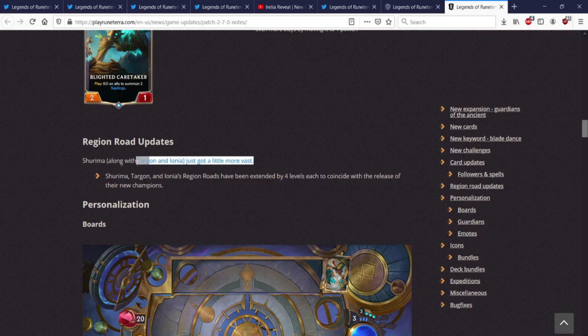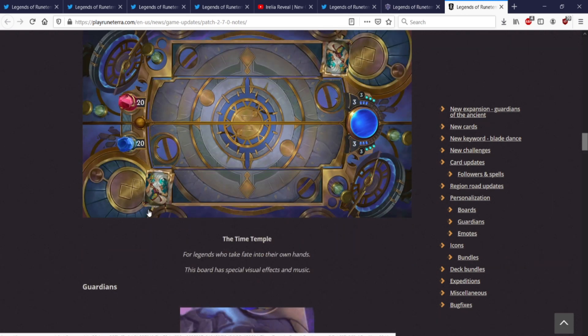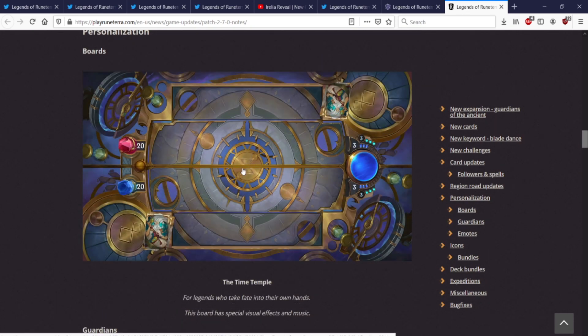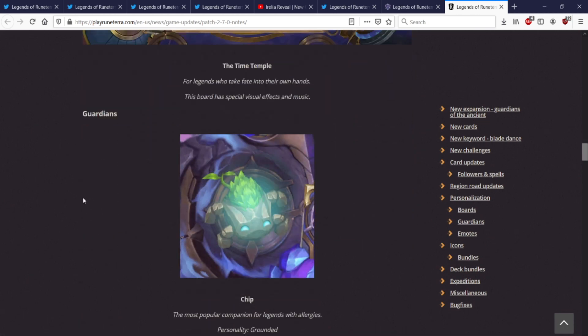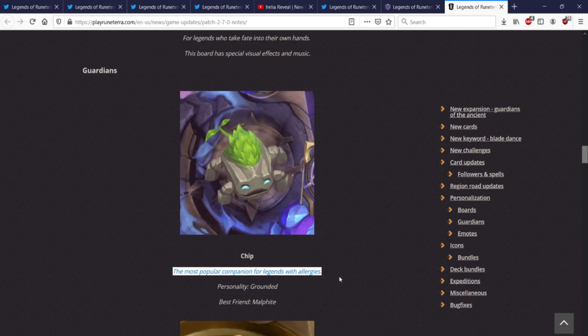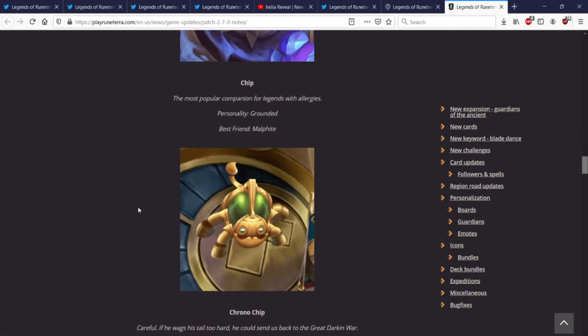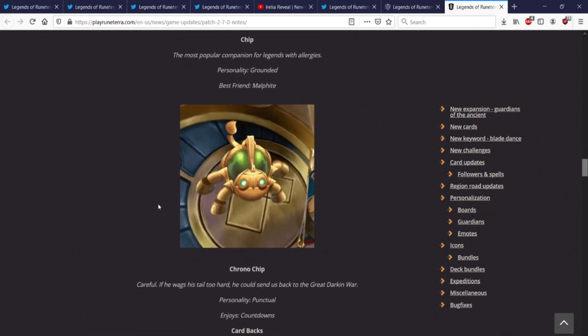Shurima got a little more vast — new board called Time Temple, a steampunk clockwork board that reminds me of Dwarven Ruins in Skyrim. Chip is getting a pet, which is pretty much what everyone wanted — probably the most purchased pet in the entire game. Personality: grounded, best friend is Malphite, most popular companion for legends with allergies. There's also Chrono Chip — mecha version — punctual, enjoys countdowns. Zillean card back looking kind of nice too.